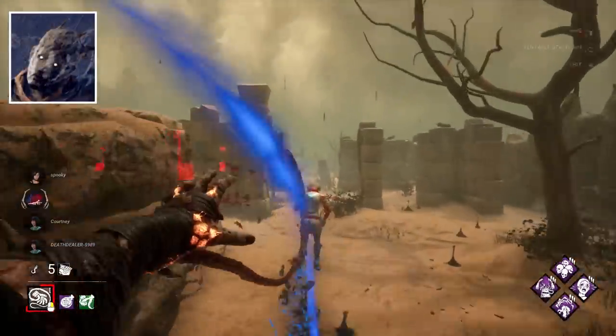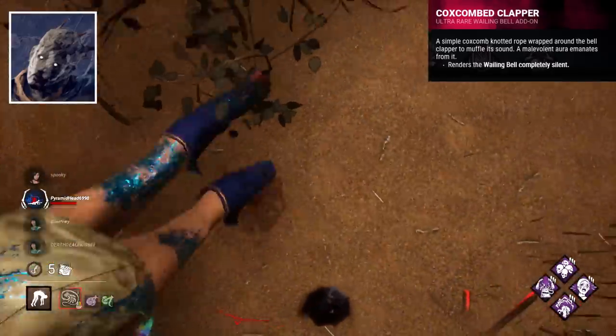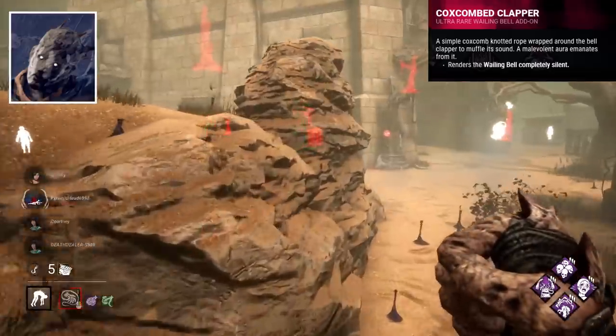Wraith's best is easy, with the Coxcomb Clapper making your bell silent. Awesome for a stealth killer, and it takes away the only thing that makes him not so stealthy.